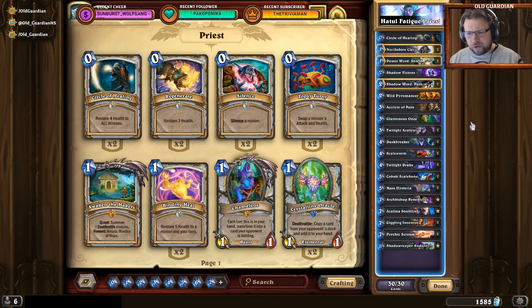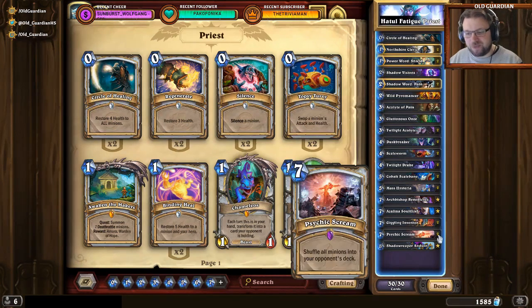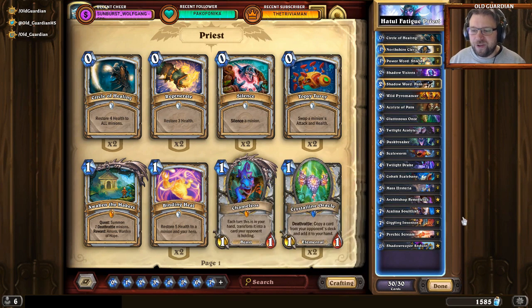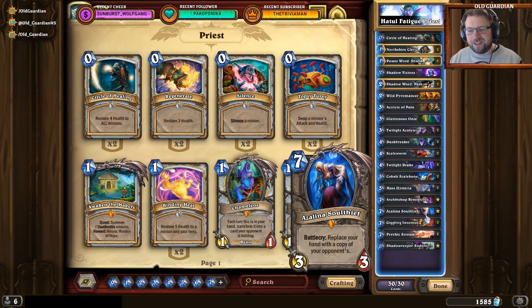It is a Dragon Priest, obviously, running the full Priest removal package: double Duskbreaker, double Mass Hysteria, double Psychic Scream. And there is a Shadow Reaper Anduin in this deck as well — it can both deal some damage and serve as removal. But there are no Mind Blasts. Instead, this deck is ready to go long. There's an Archbishop Benedictus to ensure this deck will never lose a fatigue battle, and an Azalean Soul Thief to grab resources from your opponent if you run out of your own.